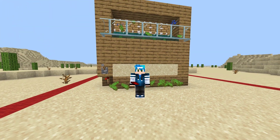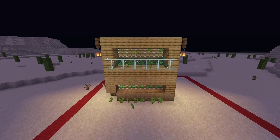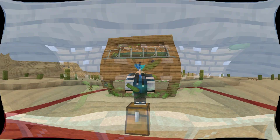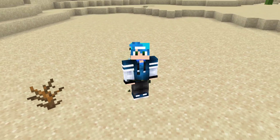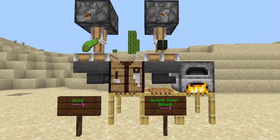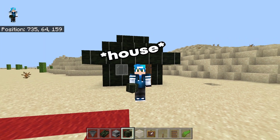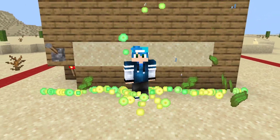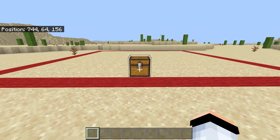Hi, I'm Radizio and this is an automatic zero-tick kelp farm and you should definitely build it in your own Minecraft world. But why? Why is kelp so useful? Well, because it's a great food source, you can turn it into furnace fuel, or as any great builder would tell you, it's an amazingly good looking block. But most importantly of all, this kelp farm is the best way to get infinite amounts of XP.